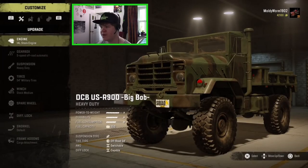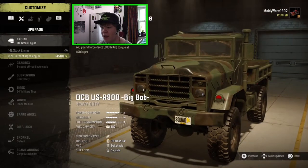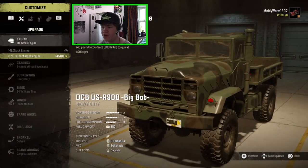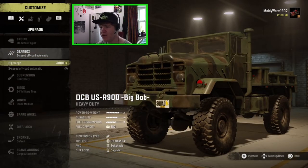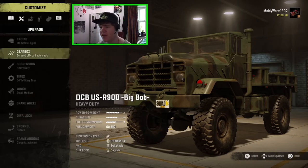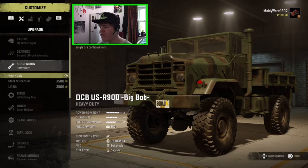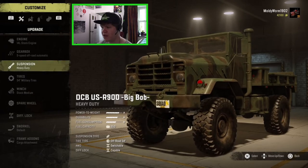Let's go ahead and actually customize the thing. We've got a little bit of stuff we can do here, though I haven't got a whole lot of money so probably not going to be spending too much on it. We can put in the 8.3 litre turbocharged engine, but we have a 14 litre stock engine in already, so I'm going to leave that in the truck - I think that's much, much better. For the gearbox we've got the high range gearbox or the 5-speed off-road automatic. We're going off-road so we'll leave the off-road gearbox in. For suspension we've got the heavy-duty, which I'm happy with. It's got a good amount of ground clearance and the ride height is just right. The heavy-duty is going to be necessary because it looks like quite a heavy truck.